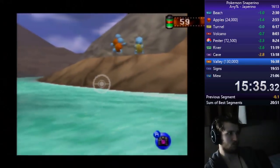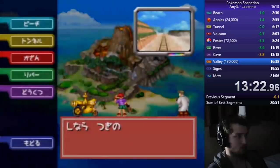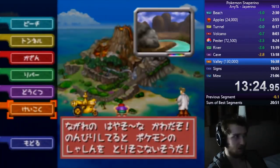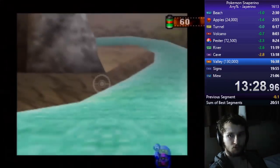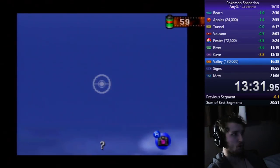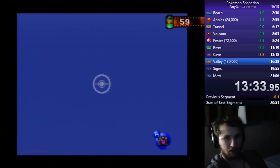Levon's run was also the first to have a zero-pick valley. When he entered Valley, he had enough points to unlock everything else he needed at the end of the game. All he needed to do was take a picture of the Dugtrio sign, and then lag reduce until Mankey Snipe. Levon's time on top would turn out to be short-lived.